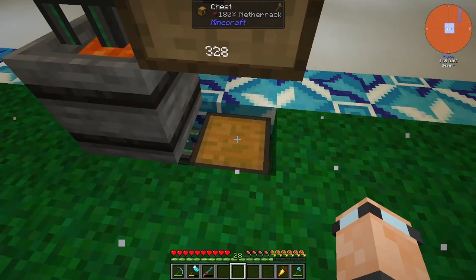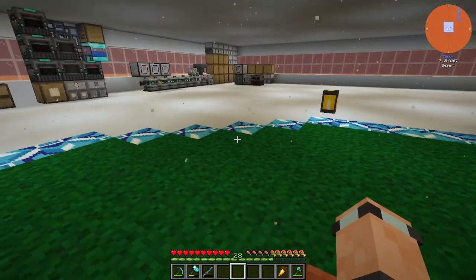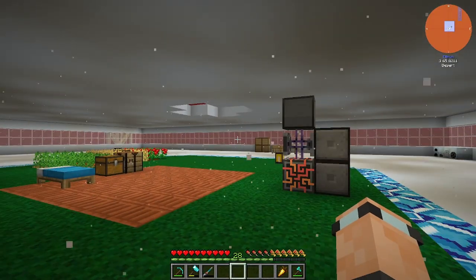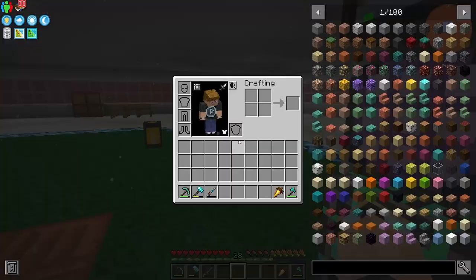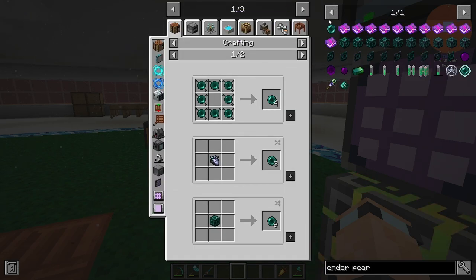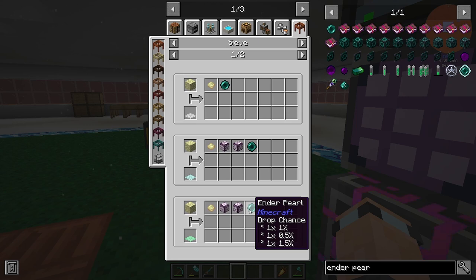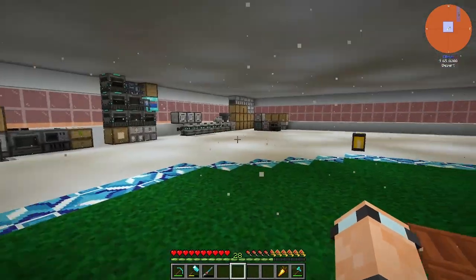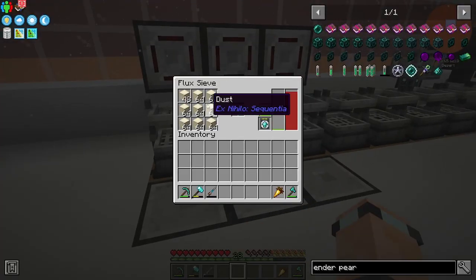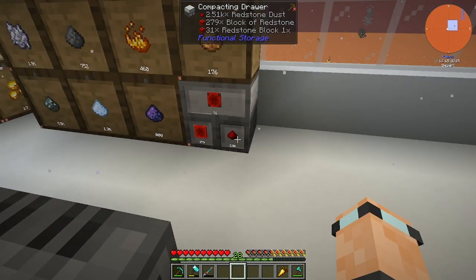I'm making a bunch of netherrack right now and we're going to do that manually. I did a bunch of end stone to try and get some ender pearls, but if we look at sieves — we're currently on the emerald mesh — there's only about a three percent chance to get one ender pearl. This machine is doing 16 at a time. I set it to dust because we need glowstone and redstone right now — a lot of redstone out of this is pretty good.